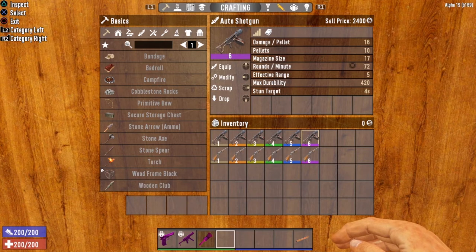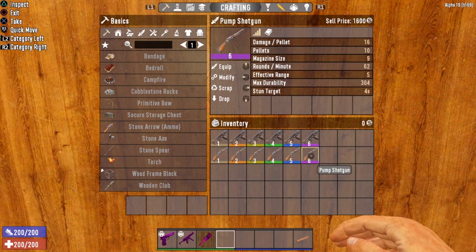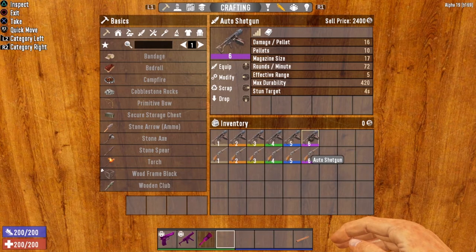While the Pump Shotgun can only hold up to 9 rounds unmodded, the Auto Shotgun can hold 17 rounds — almost double the amount before having to reload. Another great thing about the Auto Shotgun is the fire rate. It fires a heck of a lot faster than the old school Pump Shotgun. The Pump Shotgun has 62 rounds per minute, while the Auto Shotgun has 72 rounds per minute.